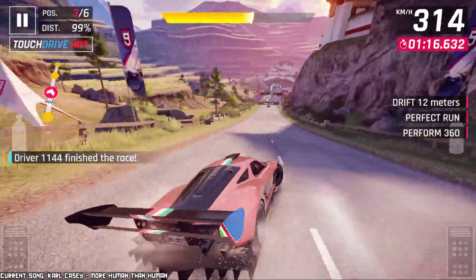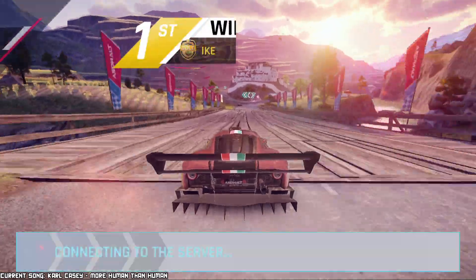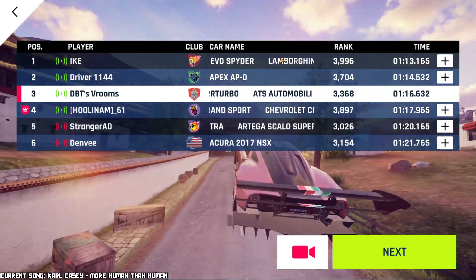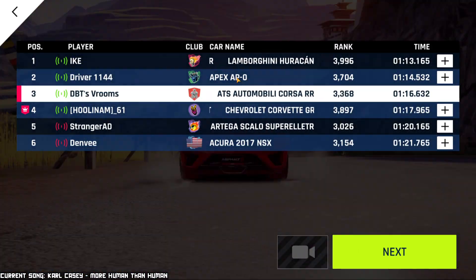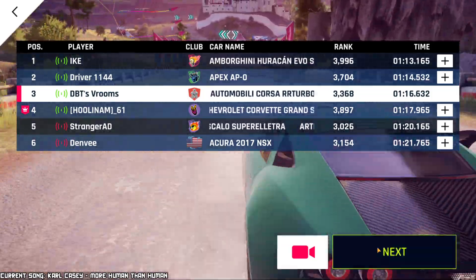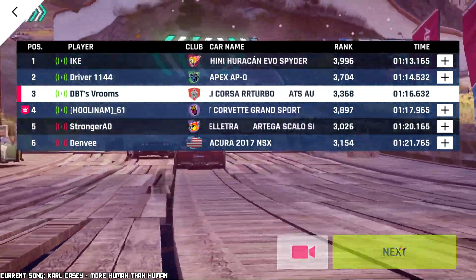Though probably the guys behind me are still Class C. Not a ton learned from it, though I still gained some points. Huracan Evo Spider — yes. The Apex was also faster than me. I did beat a Grand Sport. There's a Super Elettra and an NSX. At least I beat the Grand Sport, so that's something.